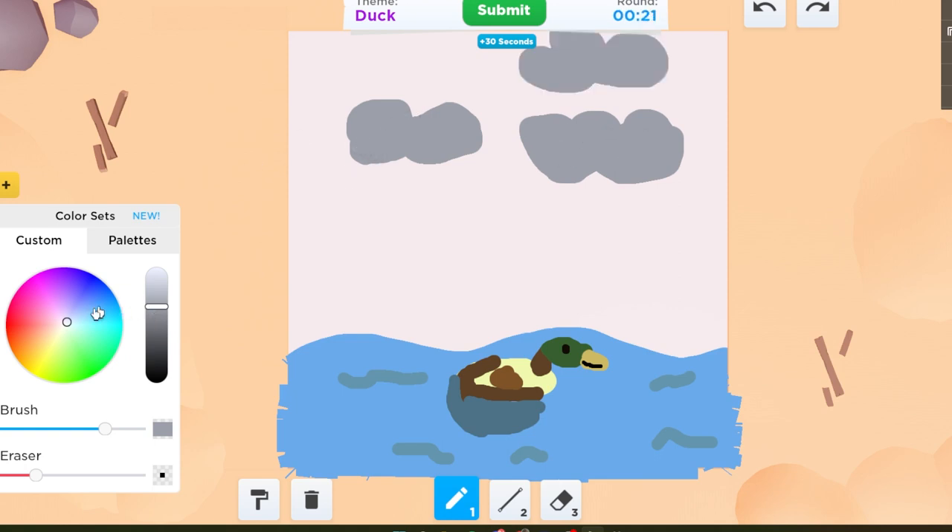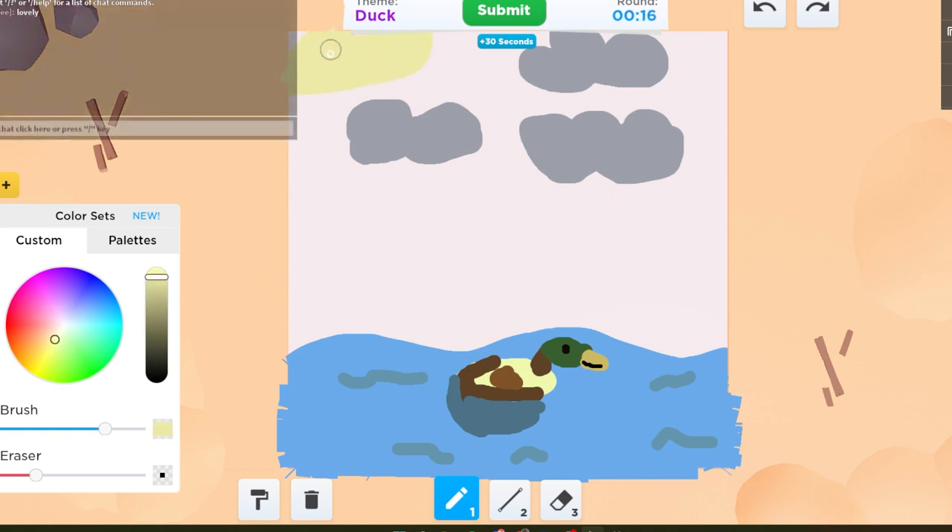There we go, we got some clouds. Should I do like a sun — like the sun you'd make in sixth grade? There we go. Okay, we're onto something. This better win, I really tried.